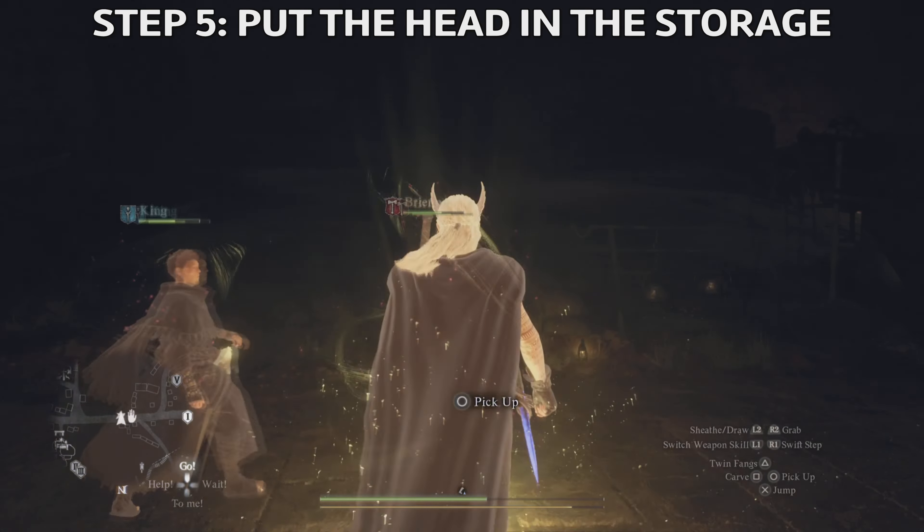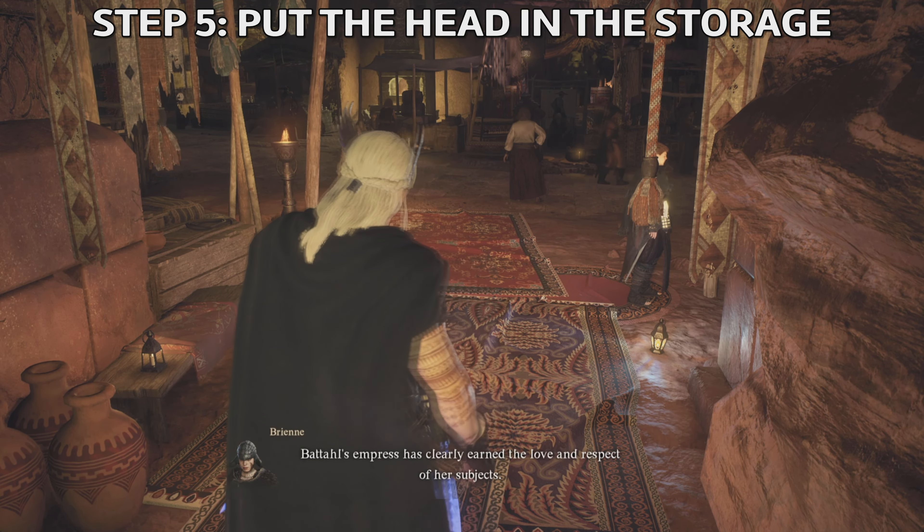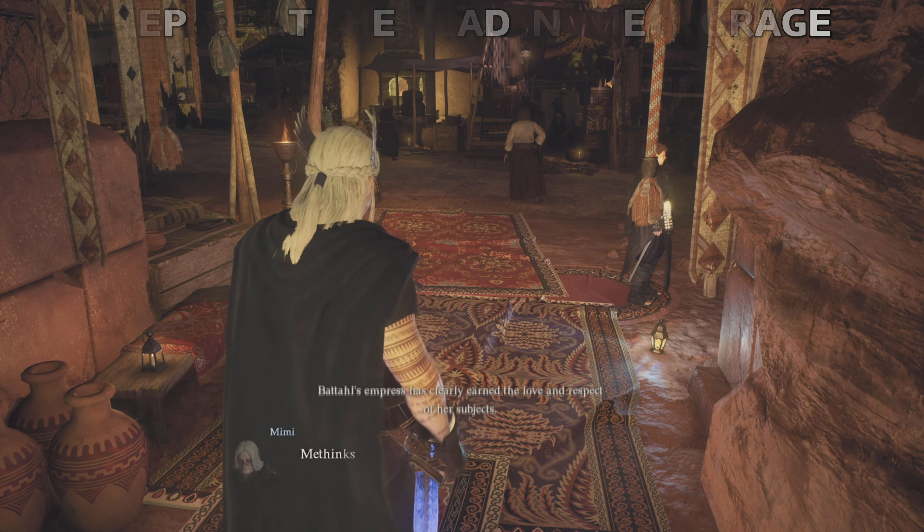Put the head in storage and check that it shows as 'preserved' — if it doesn't show preserved, you need to do this all over again. The next step is to wait for seven days. You can sleep at the inn or at your house if you have one in Battahl, or wait on a bench about 20 to 25 times. Once seven days have passed you can come back — I've seen people saying 14 days, but seven days is enough.